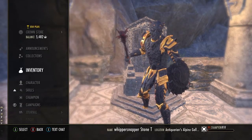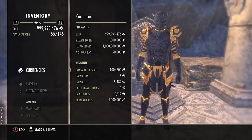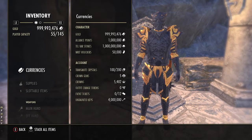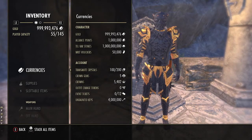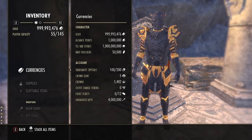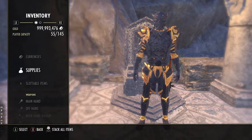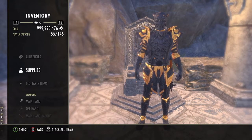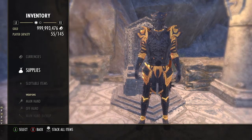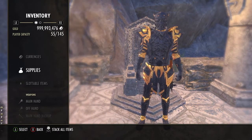Now let's move on to gear. We are running 5 Clever Alchemist, 5 Crafty Alphleek, and 2 Grothdar, along with the mythic item Malakath's Band of Brutality added in the Greymoor patch. We have a 5 heavy, 2 light setup to maximise resistances and health. Crafty Alphleek helps with our max Magicka pool and Clever Alchemist holds the damage output for us to use when we please. We're also doing back-barring: using a mythic item to keep one set constantly active while the other set — Clever Alchemist — is only active on the back bar, allowing us to use it defensively and bring that damage to the front bar when attacking.